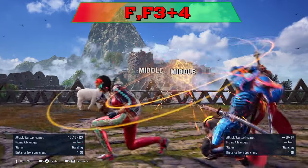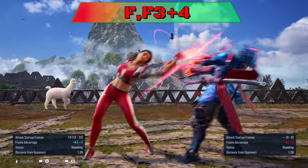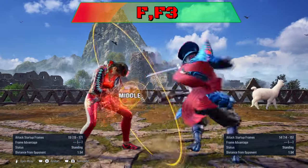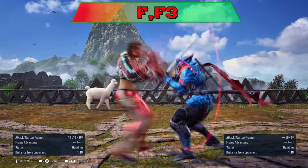Forward forward 3-4 is plus 4 on block, so very safe. You can't punish her while she's in Liberator stance. However, it can easily be sidestepped or sidewalked to either side. Forward forward 3 is minus 14 to punish and can be sidewalked both ways.